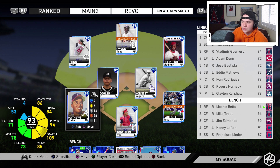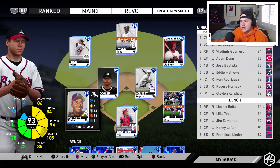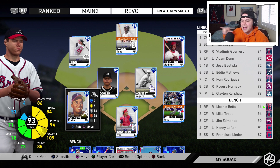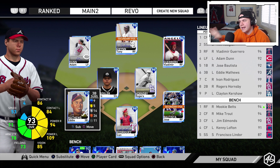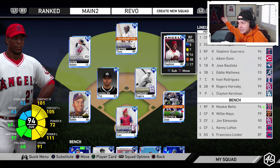We also have Eddie Matthews at third base. You might be wondering why I'm not playing the 95 Future Stars Vlad Jr — it's because I want to do a video highlighting both of them together, so tomorrow you'll see them both in the same lineup. But for right now we've got Eddie Matthews. It's time to see how this Vladimir Guerrero card does.